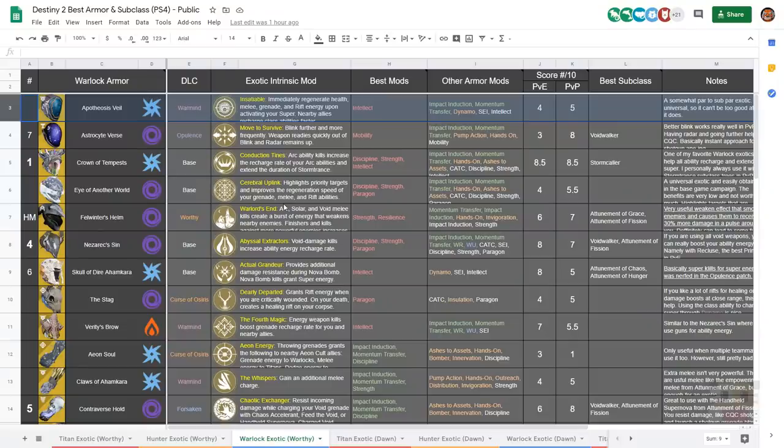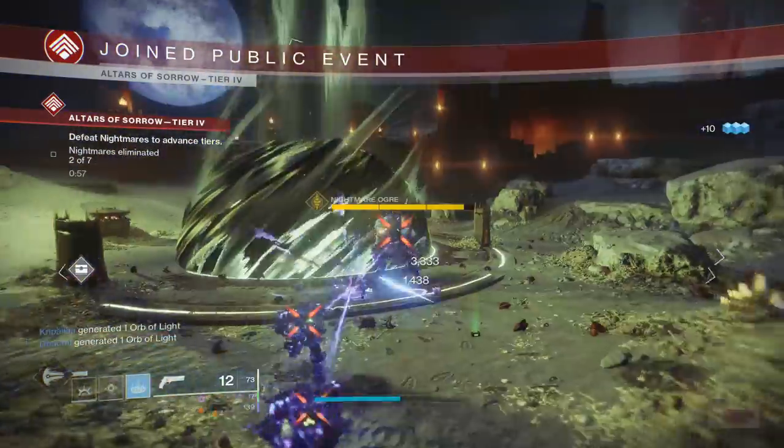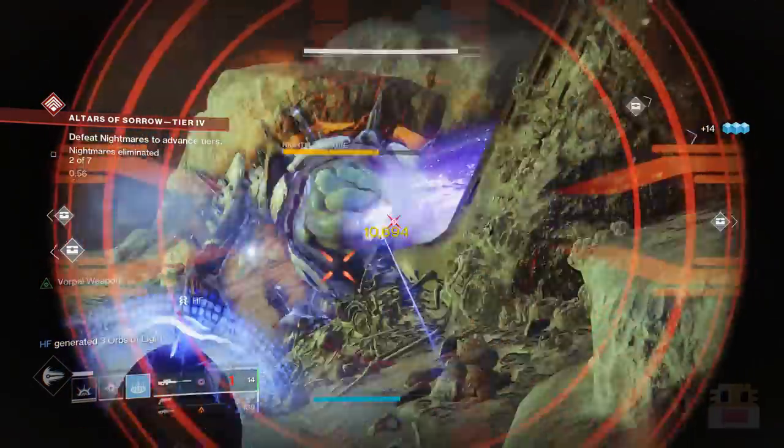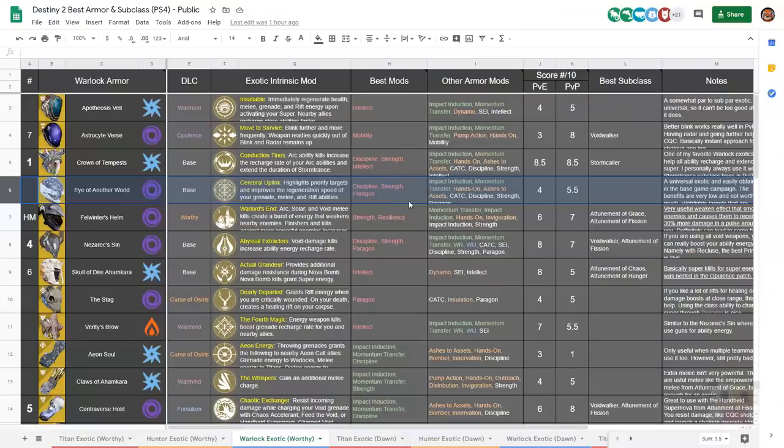Starting with the Apotheosis Veil — probably the coolest thing about it is its name. Apotheosis means divinity. For the most part, getting abilities back from popping your super isn't really that great, and there are a lot of other things I'd rather use. Eye of Another World gives a very small generation speed boost, like 1–5%, and highlights targets but you can't see them through walls. In my opinion it's just below average.